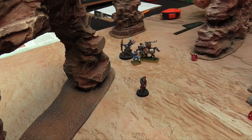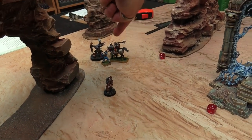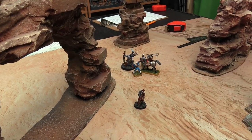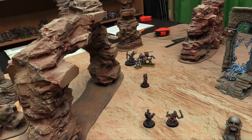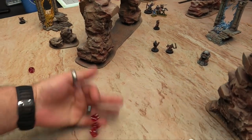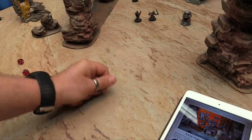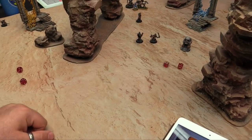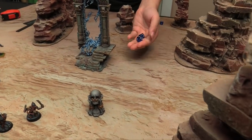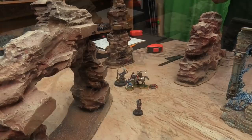The Gor fails. Now I have to fight Owen's general — I only have one choice. Let's try and stab him — hit on 4s, wound on 3s, rend minus 1, 3 attacks with the ruinous axe. I get 2 hits, wound twice, rend minus 1, damage 2. Owen makes one save on a 5+ and fails once — the Deathbringer takes 2 wounds and is down to 3 wounds remaining.